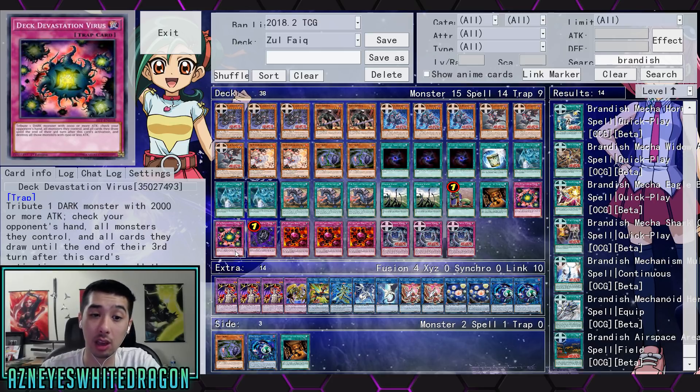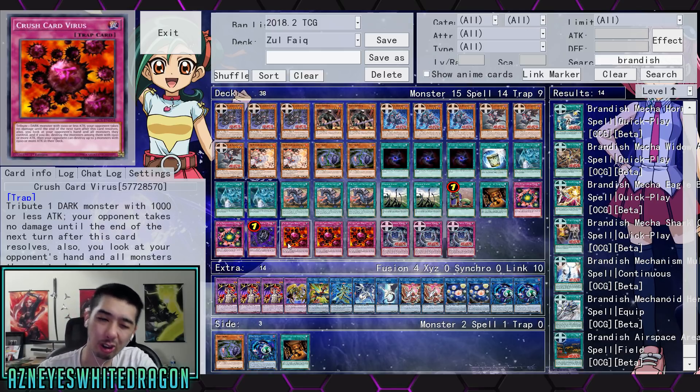If you're playing against a deck that has a lot of tiny monsters that go into bigger monsters, you just Deck Devastation Virus — game over. Crush Card Virus — it has that effect where you're able to completely board wipe and destroy all monsters with 1500 or more attack, all their hand and all the monsters they control. So if they already have an established board, Crush Card Virus instantly. But you're tributing your opponent's stuff so you might be able to break their board anyway.